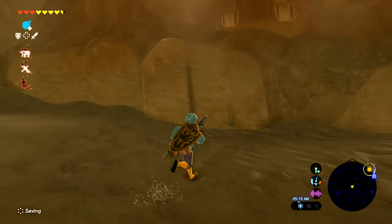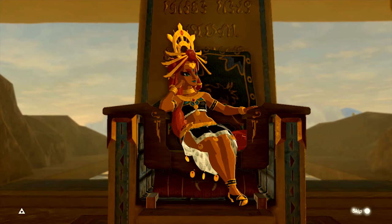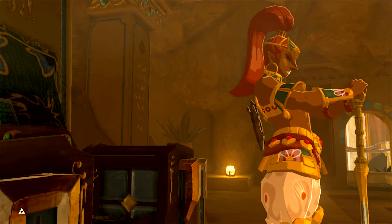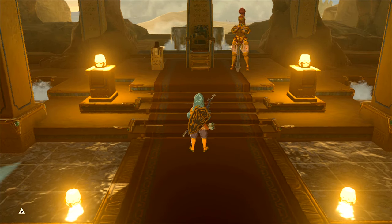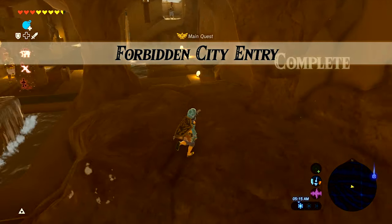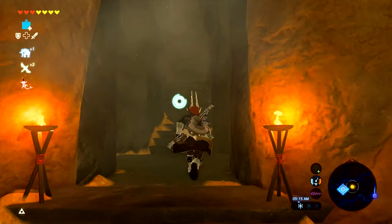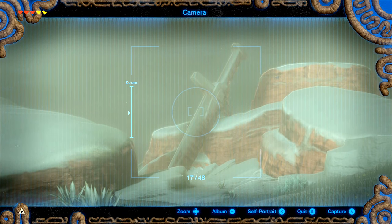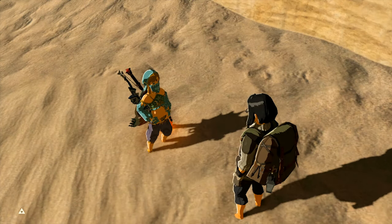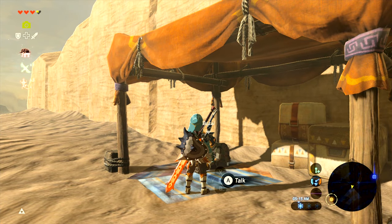My favorite way to enter Gerudo town is right here through the back entrance directly into the chamber with Riju, but some kind of game instability caused a glitch and she's not here — the game is frozen. Fortunately after reloading it didn't persist, so everything was back to normal. Nothing special happened in the Yiga clan hideout; I got my pictures for the doofus in Gerudo town, talked to him, and gave up my snow boots to get my sand boots.